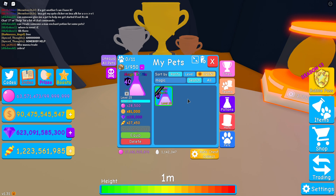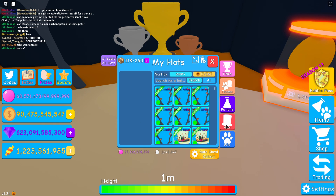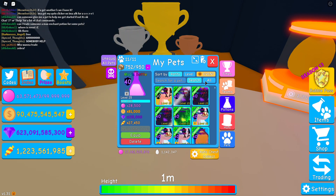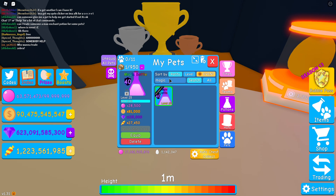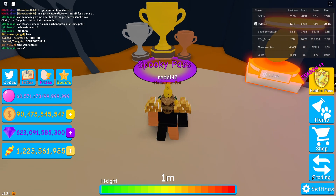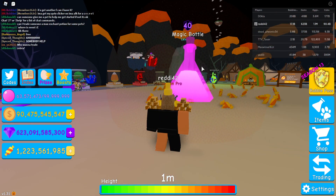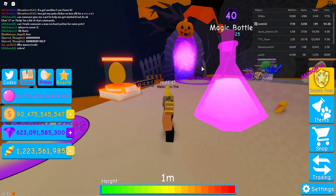Let's equip this pet and take a look at it in-game. Let's see how it looks first. I want to look at my pets. Search 'Magic' — alright, equip the pet, and then let us turn pets on. There we go. That is the magic bottle.